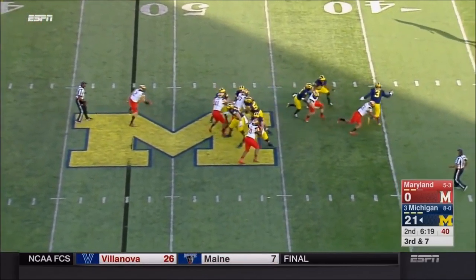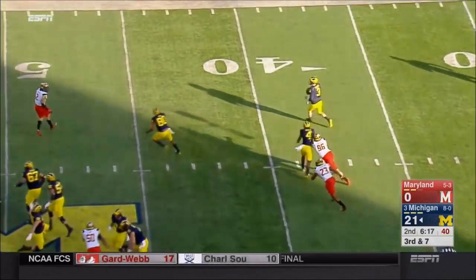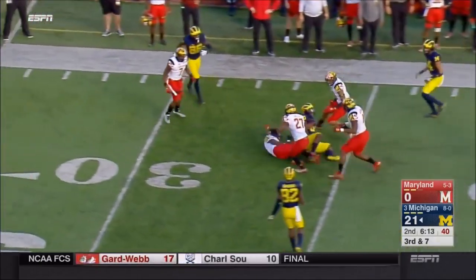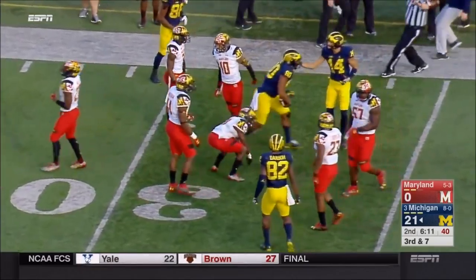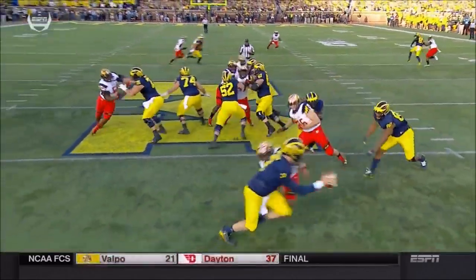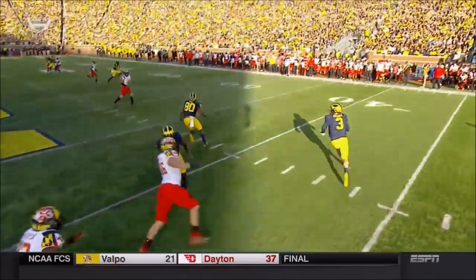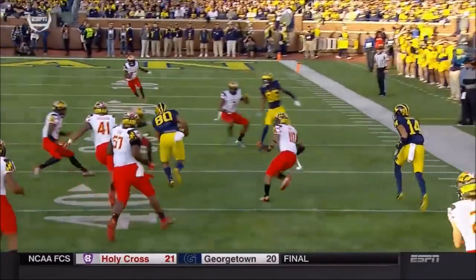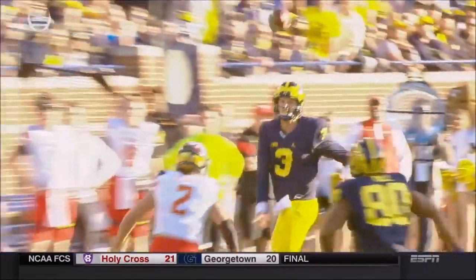Third and seven. Spade under pressure, gets away. And Spade will throw and complete — to Collin Hill, the fullback out of the backfield! He's blocking, he's in protection. There is no route for Collin Hill. This is just playing in the backyard — everybody's covered. He says, 'I'm gonna go downfield, nobody accounted for me.' And Wilton Spade finds him. That's impressive.